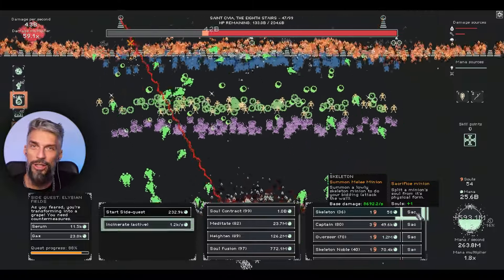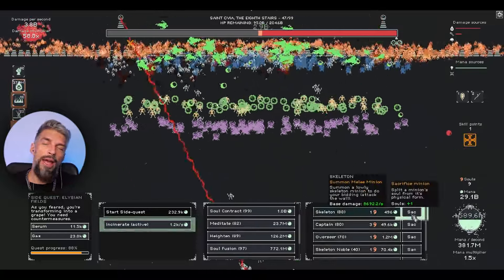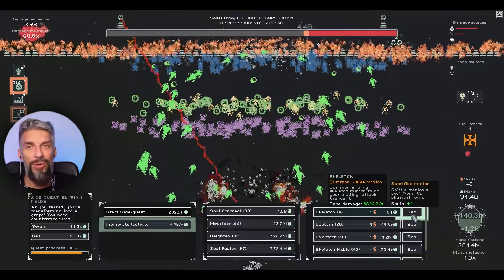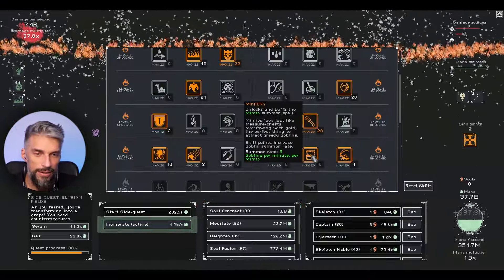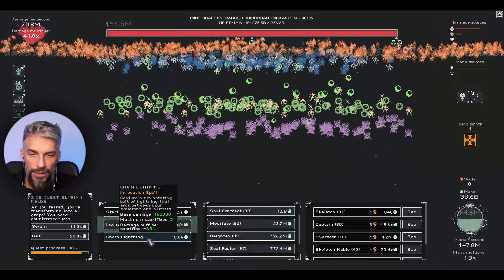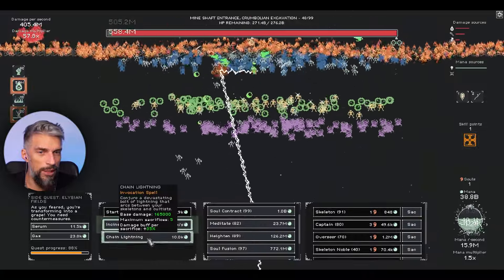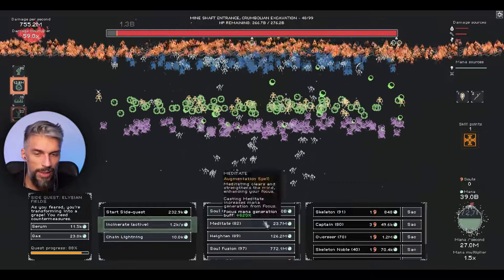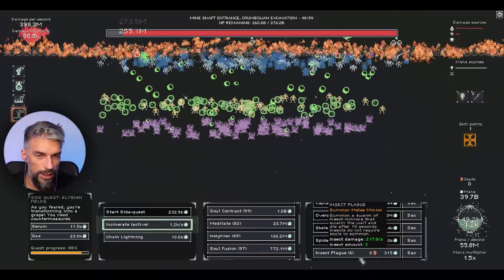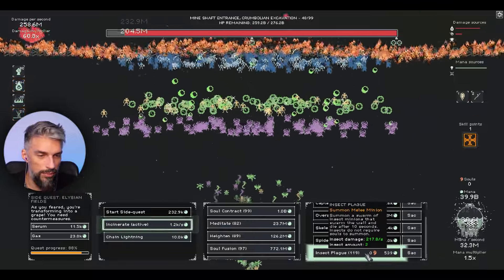We're killing 100 million enemies per minute - one and a half million per second - so we have to be careful not to let skeletons run out. Let's take a look at the insects. Mimics are useless for us. Chain lightning: maximum sacrifices. It works, though I think the damage is insignificant. Let's get one to try the insects. They just appear and disappear - a swarm of insects. That's giving us 1.6 billion per second, then the chain lightning on top.